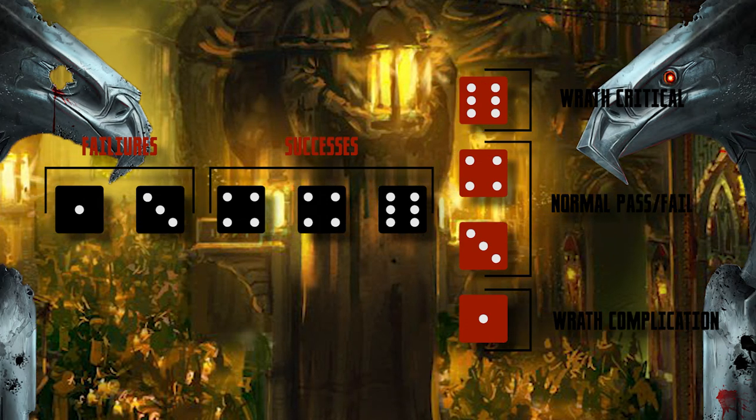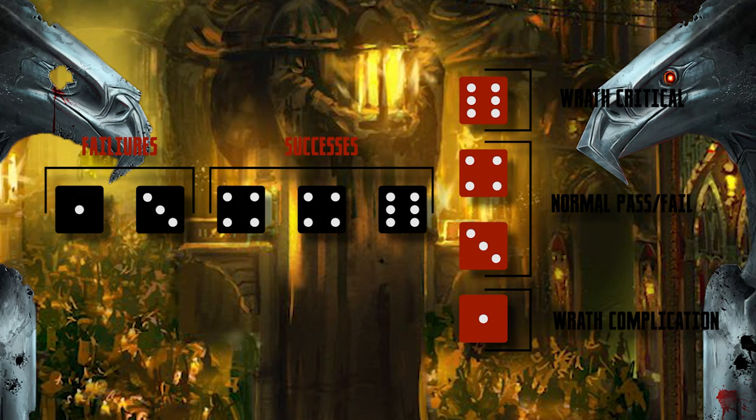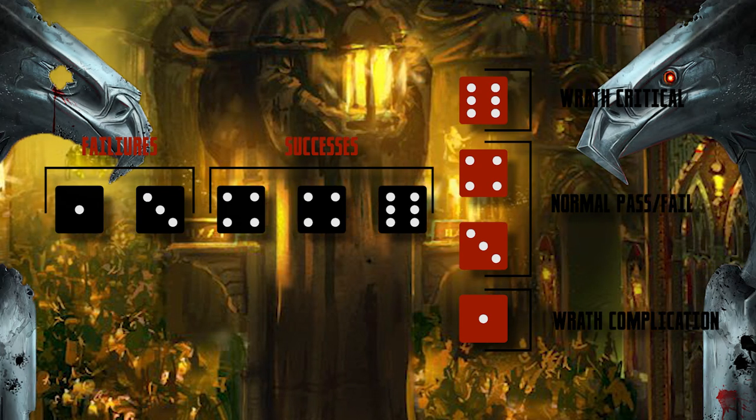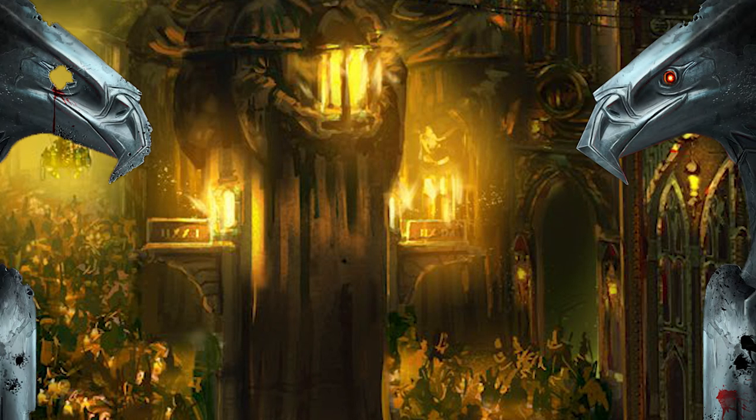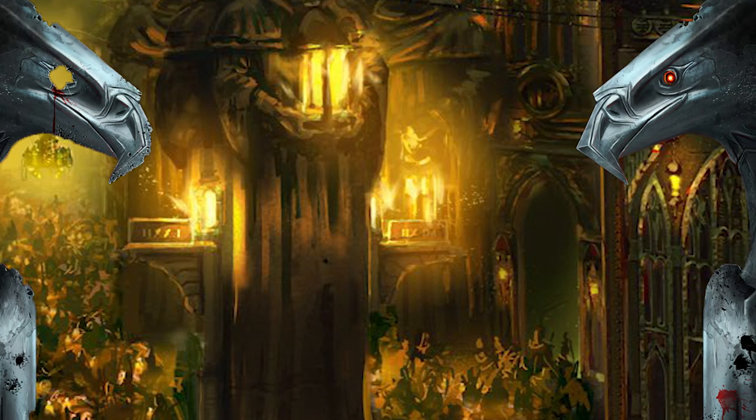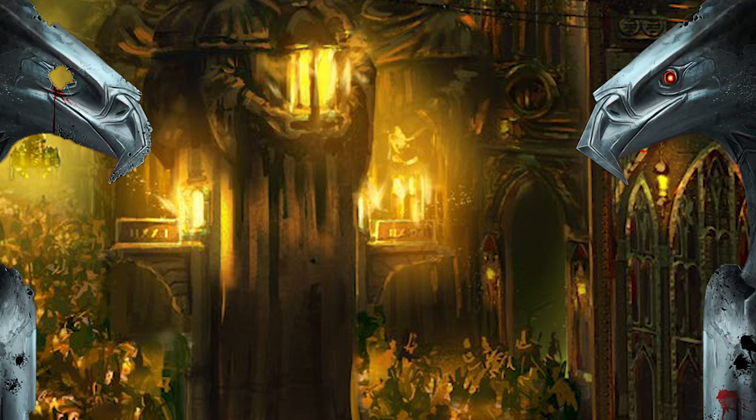If the wrath die shows a 6, there is a positive effect and the player gains a glory point. In a combat situation, this also becomes a critical hit. Now that we've touched upon glory points, let's go over wrath, glory and ruin points, and what they will do.